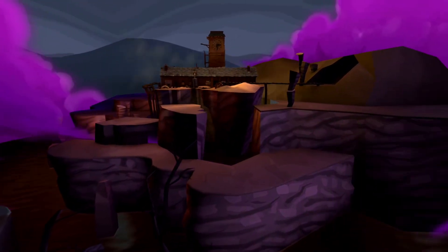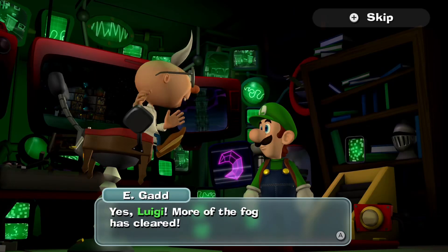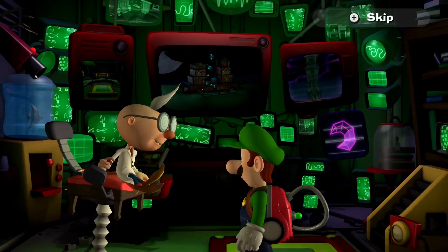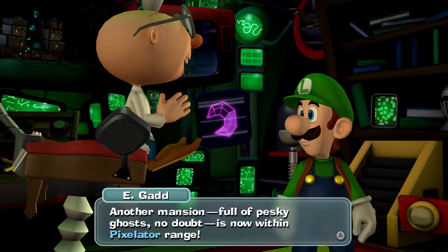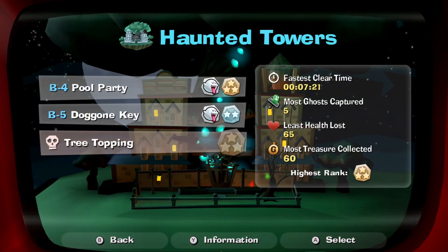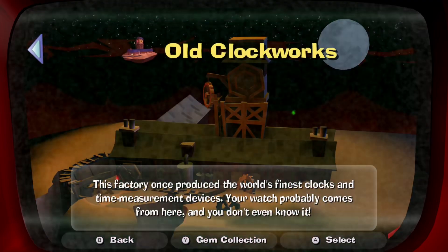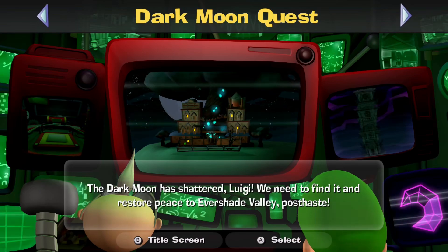A new area's been unlocked — a desert-y area. Interesting. Another mansion full of pesky ghosts, no doubt, is now within pixelator range. Let's check it out. So we finished Tree Topping, and next time we're gonna be doing Hostile Intrusion. We also have Old Clockworks, but we'll not be doing that right after next time. See you then, goodbye.